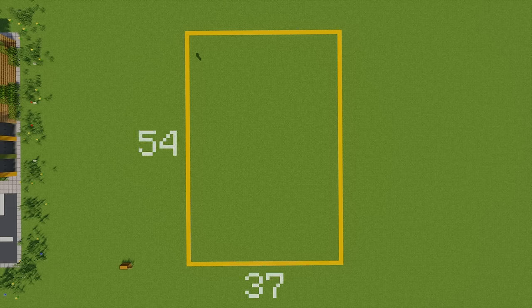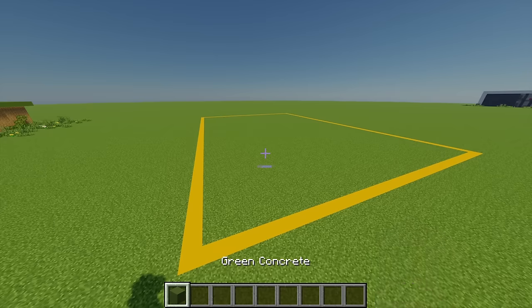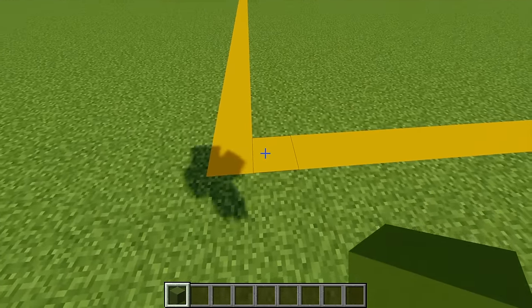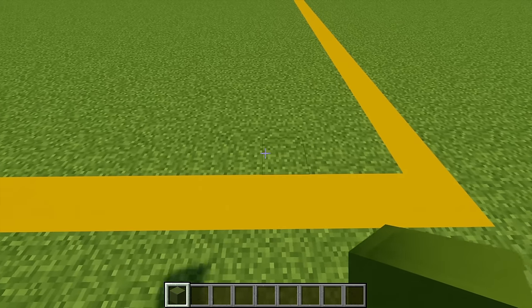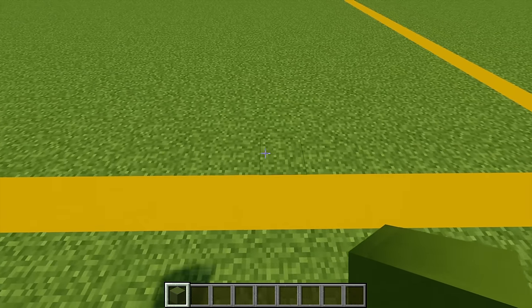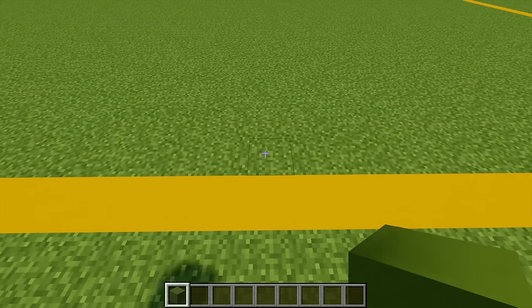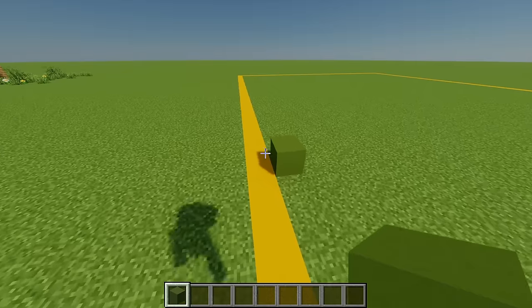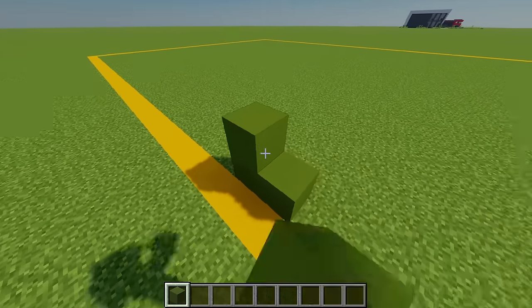The plot of land you will need is 37 by 54 blocks. First up, I'm going to grab some green concrete and then moving to the bottom left hand corner, from this second block I'm going to go across 20 blocks in total. On that 20th block I'm just going to place one green concrete, then adding another concrete behind that and building this up so it's 11 blocks in total.